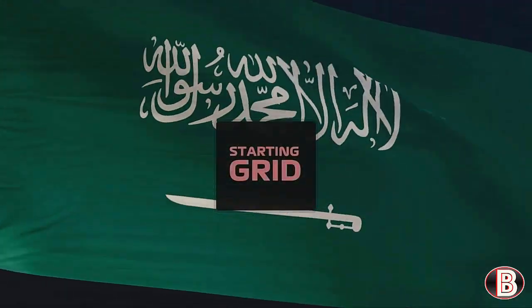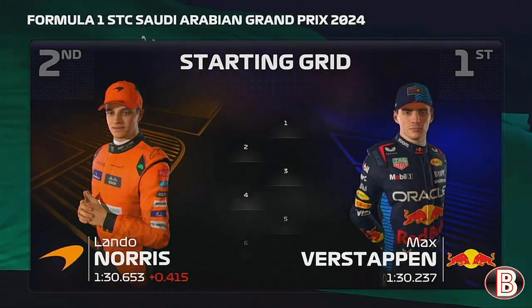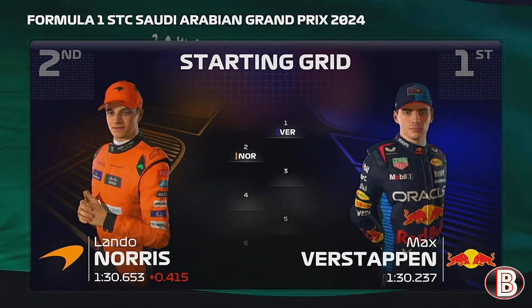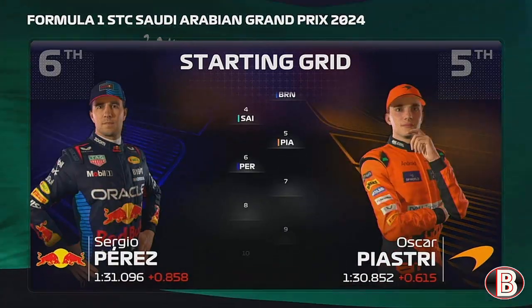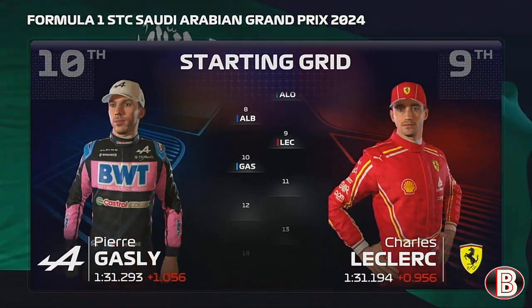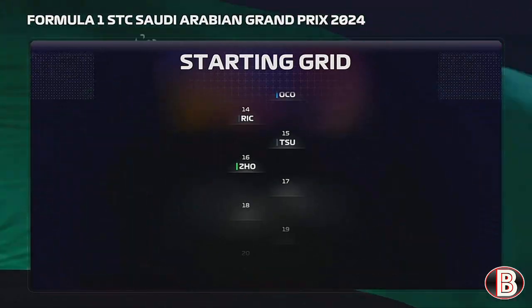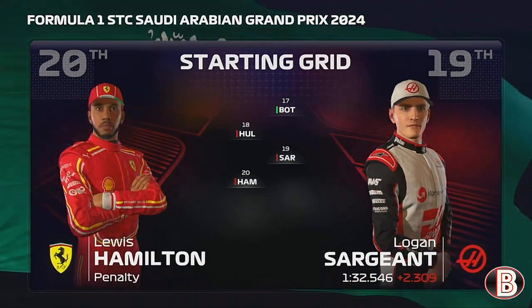Let's run through the driver grid order for today's race. Max Verstappen put in a fantastic lap and starts from pole position, with Lando Norris alongside. Then Brown, Sainz, Piastri, Perez, Alonso, Albon, Leclerc, Gasly, Stroll, Russell, Ocon, Ricciardo, Tsunoda, Zhou, Bottas, Hülkenberg, Sargent, and Lewis Hamilton rounds off the grid.